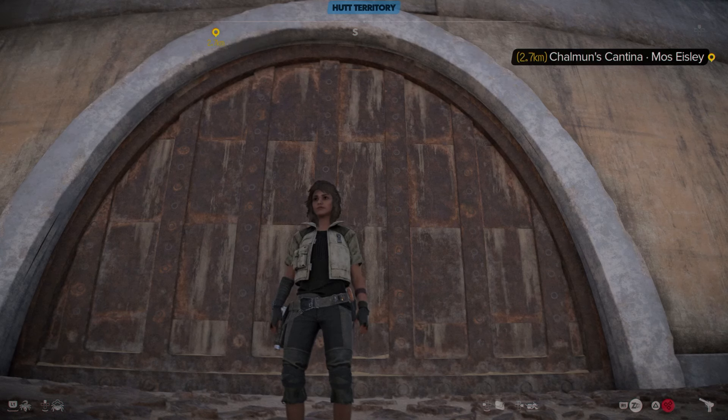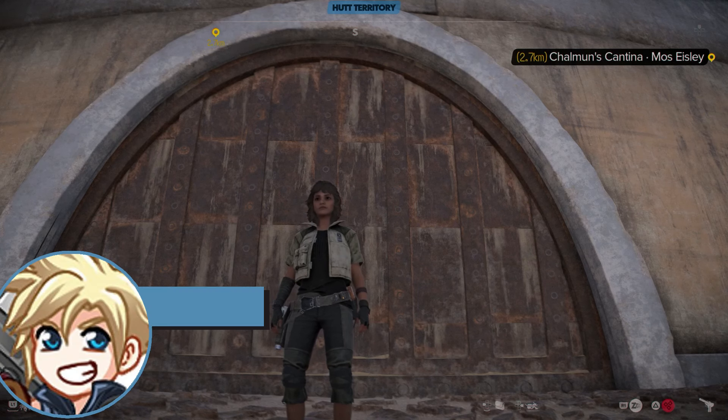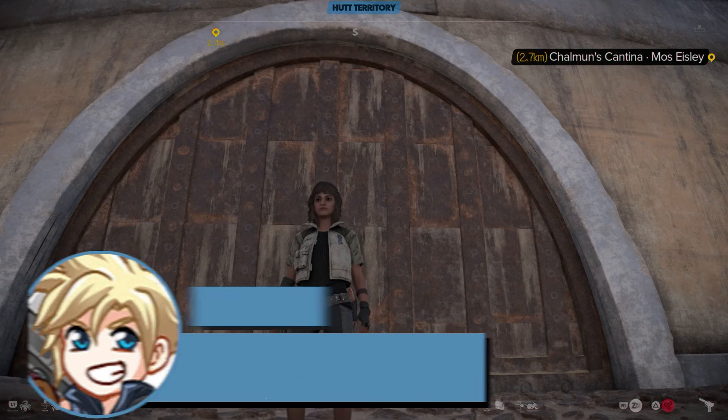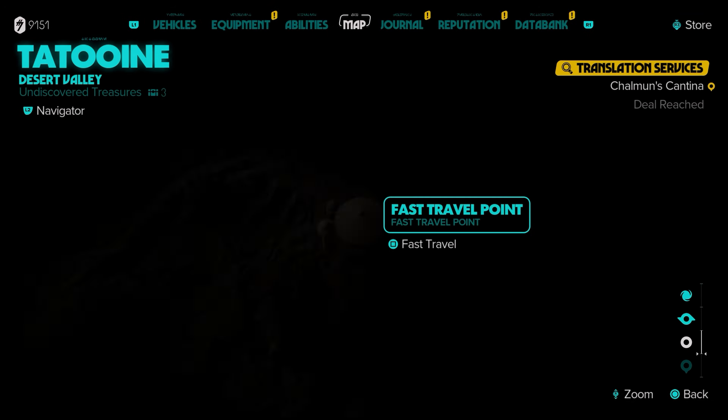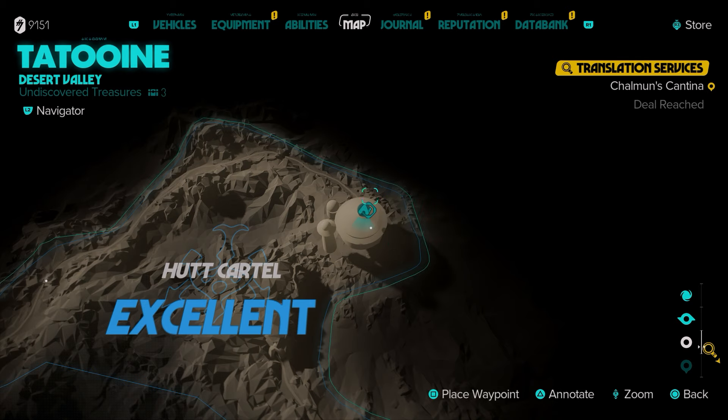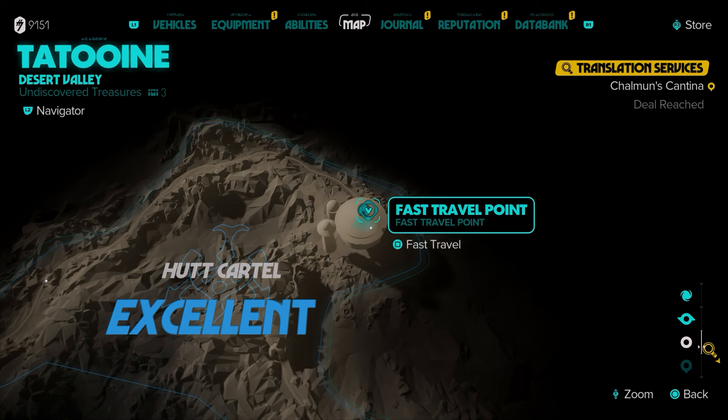What's up guys, Smith here from gamersheroes.com. Quick guide for today in Star Wars Outlaws on how to get back into Jabba's Palace. Once you've done the story part for Jabba's Palace and you leave, you will have a fast travel point to come back here. There are some vendors inside and some reputation NPCs, so you are going to want to come back at some point.